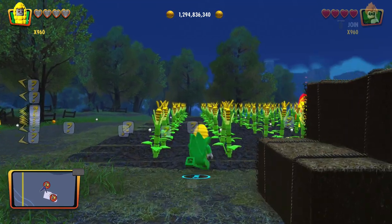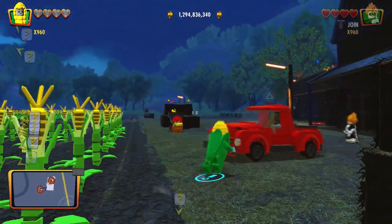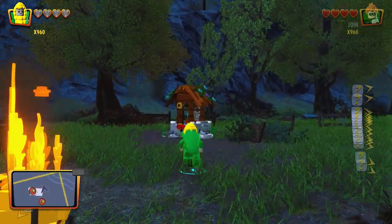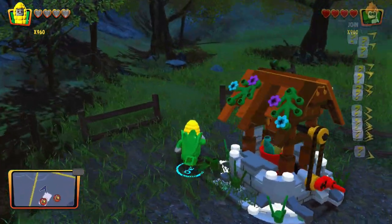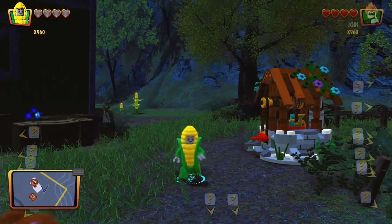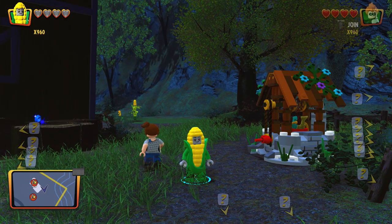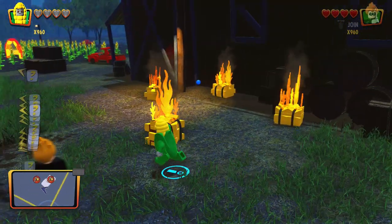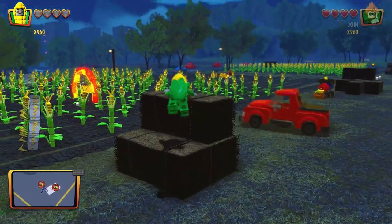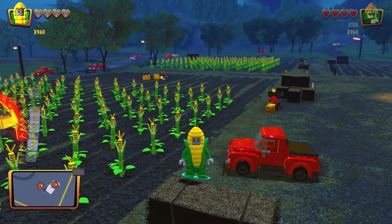Corn cob guy in the corn field — that is another character unlocked. Obviously if you have the red brick for pickup detector it should make it nice and easy. There was one of them in the par family home, another one in Edna's house yard, and there's another one literally in the same farm area, so they're very close together.